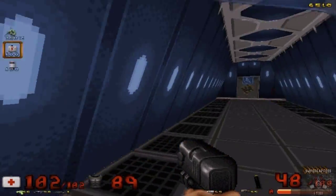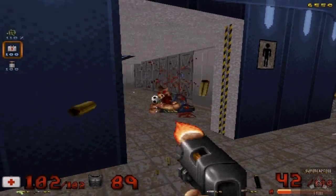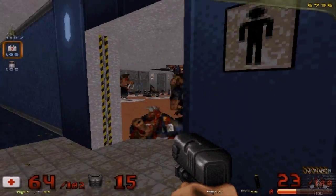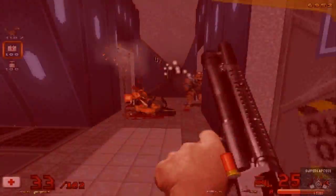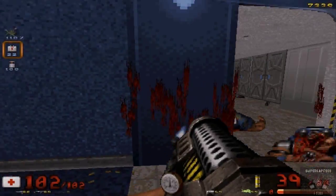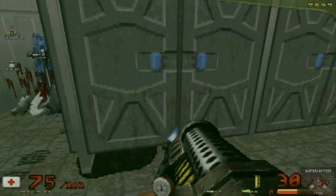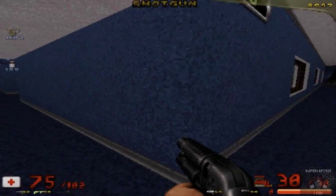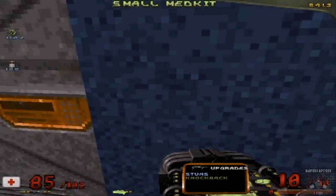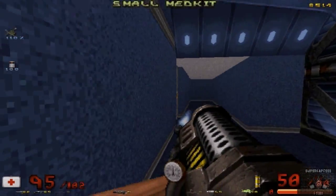I always end up using the shotgun the most — I'm gonna try not to do that now because it's boring, but I always just end up shooting with the shotgun. It doesn't help that they give you all the shotgun ammo available. That's what I was talking about — you get the shrinker from anywhere, it's always laying around.